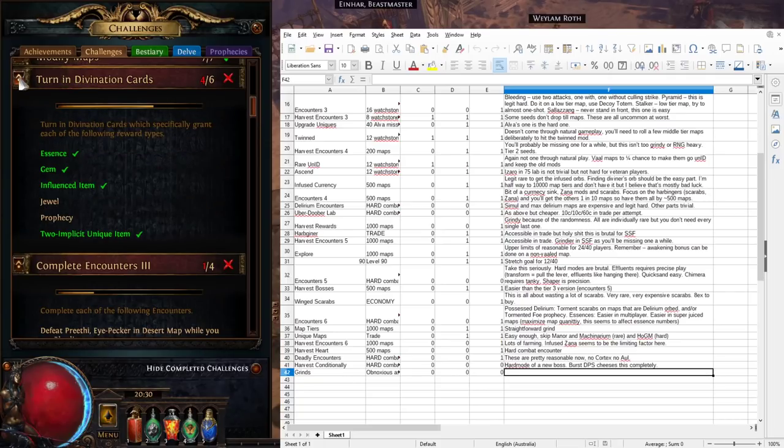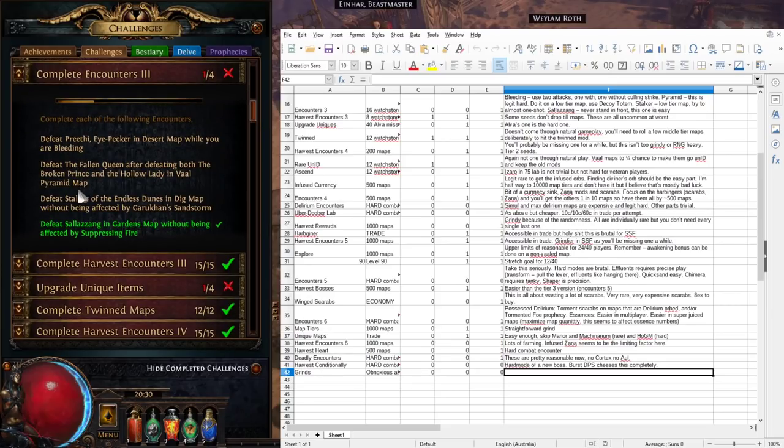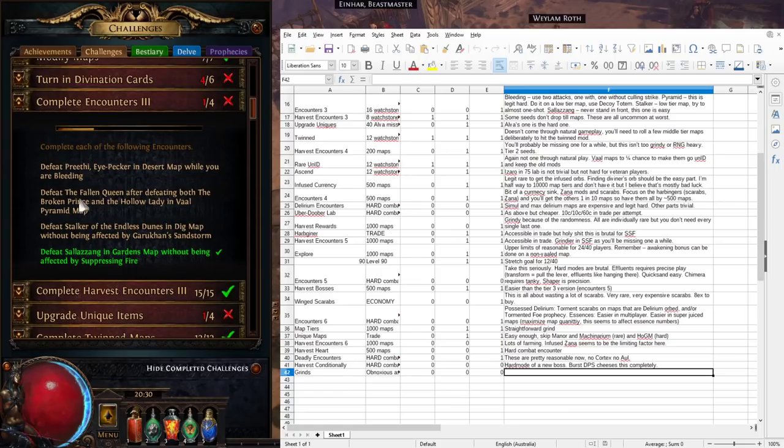One that a lot of people have asked questions about is turning divination cards. This is actually pretty easy but it's a knowledge test. For a prophecy, you want to run Crystal Ore maps and get the five-link prophecy, or Toxic Sewer maps for the Doomfletch upgrade prophecy. For an influenced item, run Siege maps and get the Lord of Celebration divination card, which gives you a shaper-influenced scepter.